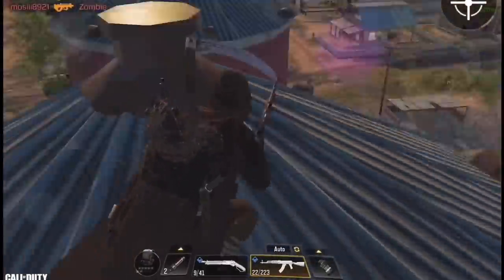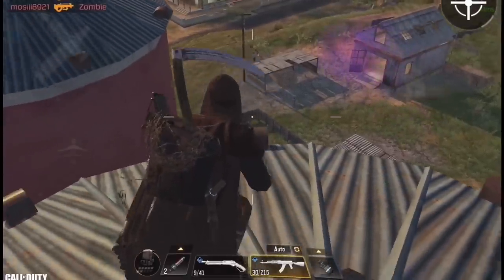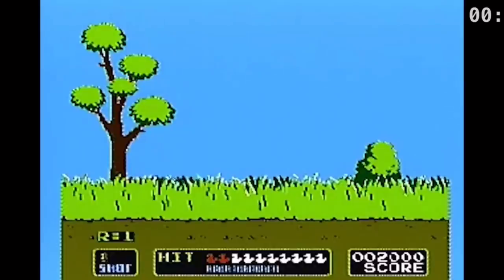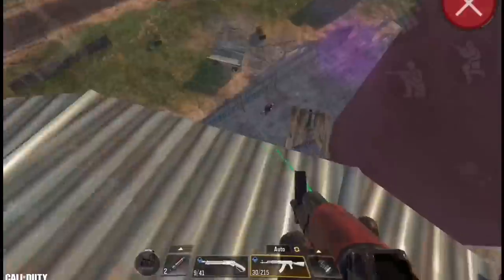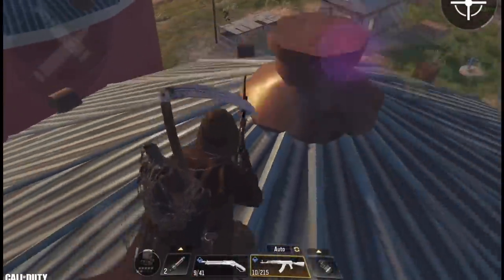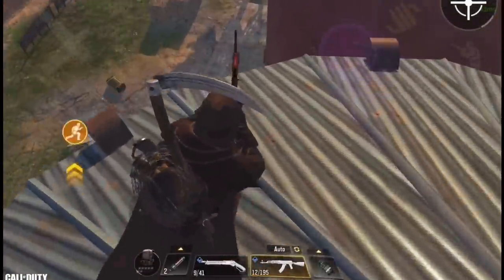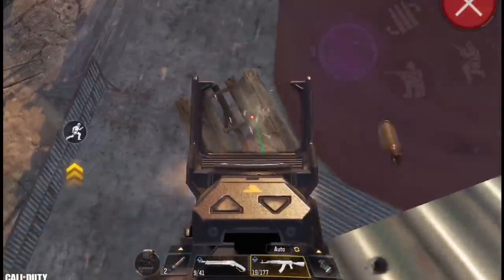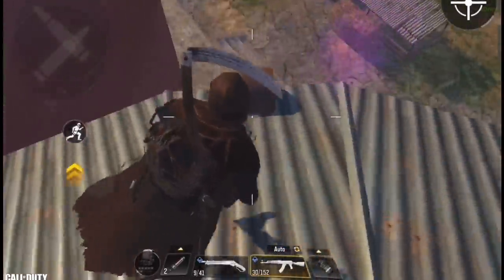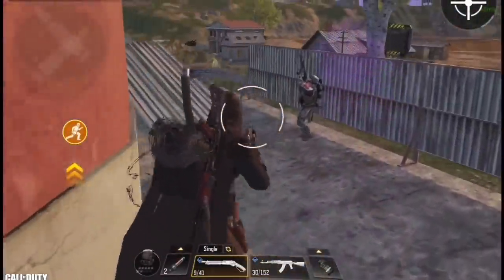The only issue with the AK47 is the high recoil at very long ranges — it wasn't like that last season. When I tried to spray at very long ranges I ended up missing completely. But this makes sense since most assault rifles got a recoil nerf this season except for the ASM. The build I chose is a recoil control build, exactly the same as the M4 and ASM, to help spray enemies easier at mid to long range. Even though this gun has slightly higher recoil than the ASM, it kills faster.